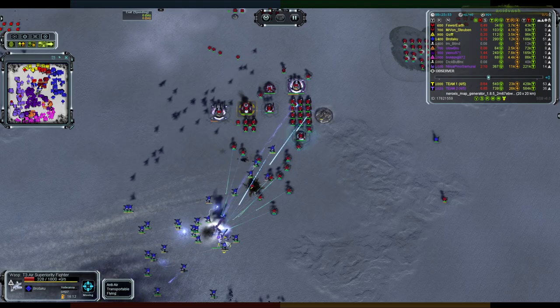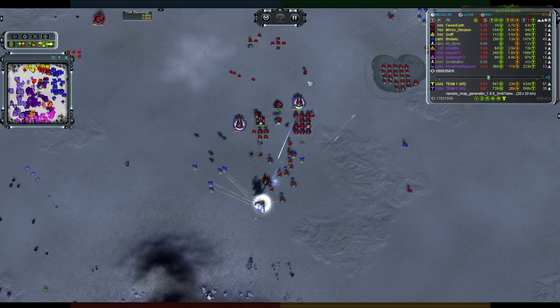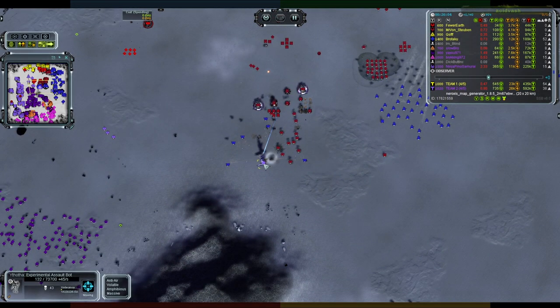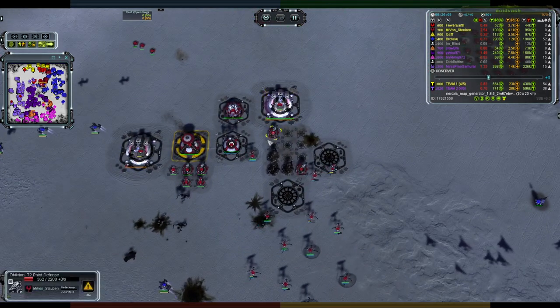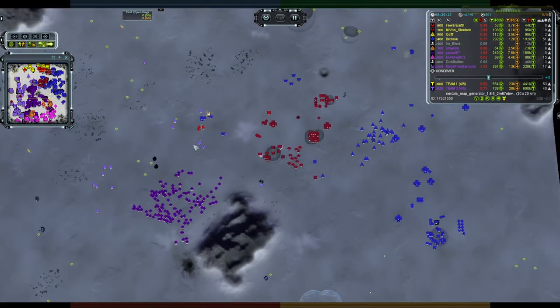There's a bit of a panic about the chicken running right into Von Stroben's position. But there's a lot of point defenses and harbingers turning up — that chicken is going to start shedding health like there's no tomorrow. Broadswords overhead as well. Von Stroben's going to live, and that is one very dead, very quickly dead chicken. Tried to turn and walk away but no dice — killed a lot of the point defenses but died very quickly once the harbingers and broadswords turned up.